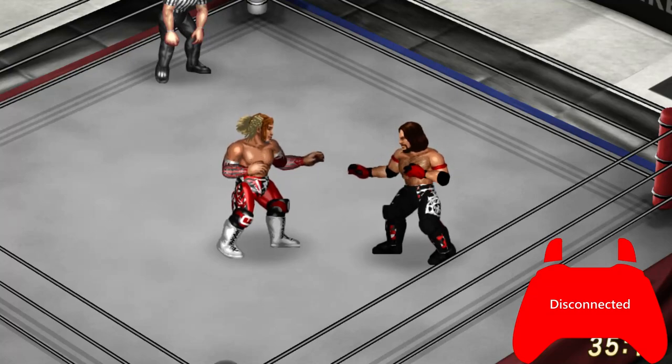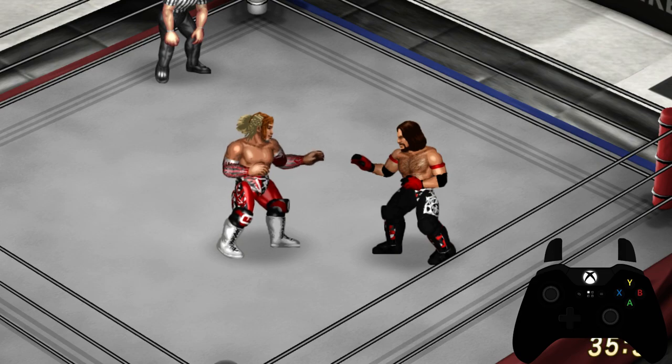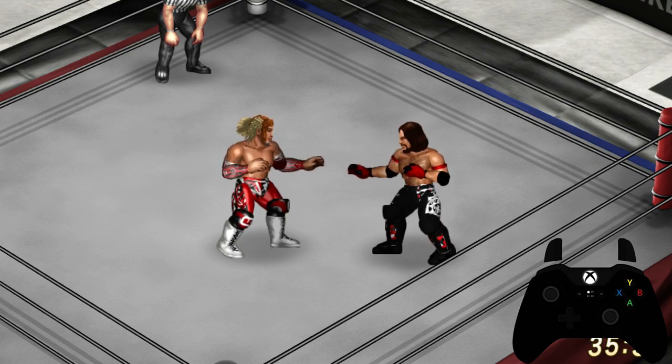Hey, what's up everybody, it's your boy David and I'm coming at you with another episode of the Free Play Mode presents: How to Play Fire Pro Wrestling World. This is episode number four, and in this episode we will be focusing on grappling from the back to do your back moves.